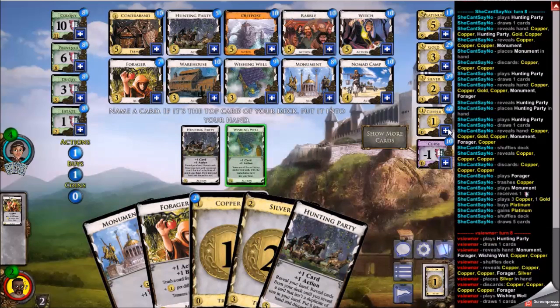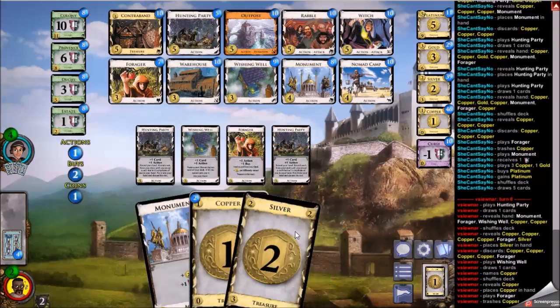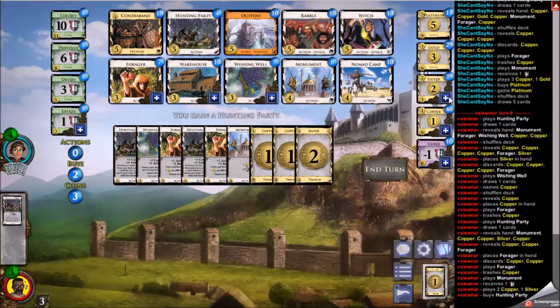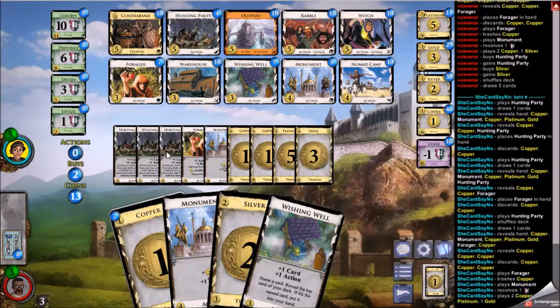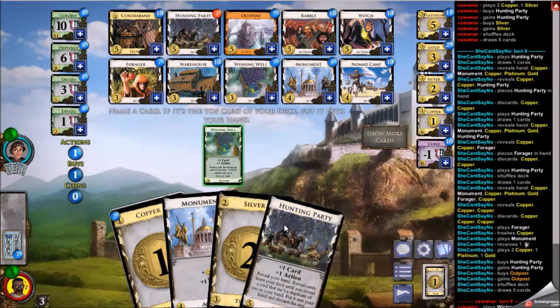I'm able to play my hunting party — I believe this is the first time. Wishing well pulls through, so that's good. I'm going to trash a copper so that my hunting party finds the other forager and I can continue trashing. There was some thought to trashing the silver first to make my second forager worth more, but I decided to hold on that. Across the table, my opponent has 13 and 2 buys, and ends up going for the outpost and a hunting party. So they are well and truly ahead — at this point it's really just one-way traffic and I'm playing catch up.